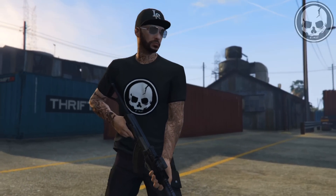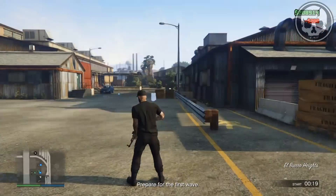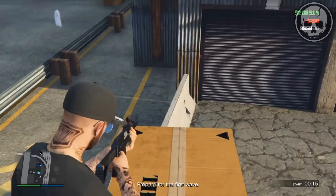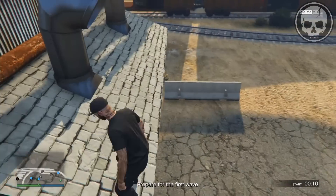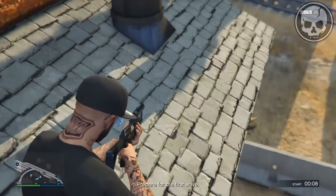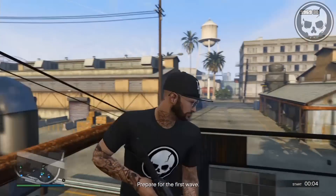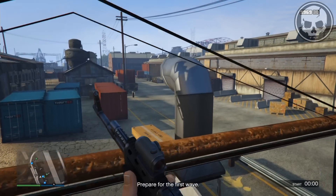Once you spawn in, follow exactly what I do. Turn around and head over to this crate of long boxes. Aim your weapon down so you can get onto this white bar, otherwise you won't be able to do it. Jump up on this roof, continue aiming your gun, come to this bit, and press forward and jump at the same time — you'll breach through this building. That is the easiest wall breach ever.